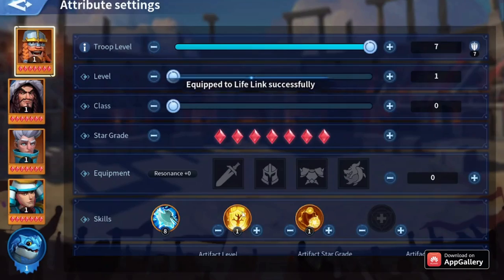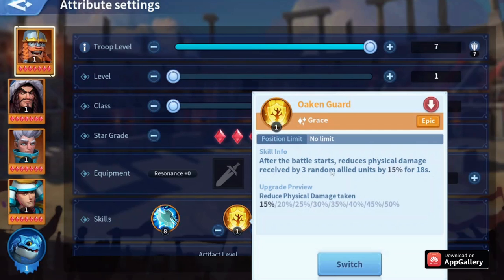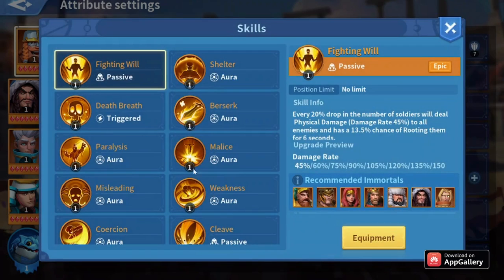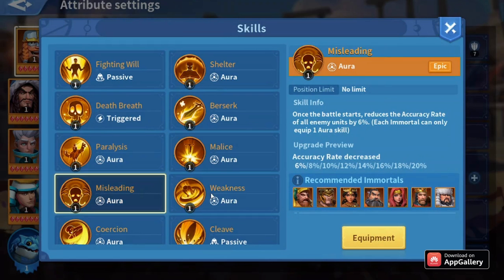I also had Lifelink on Harold plus an aura skill — the aura doesn't really matter as long as it's one of the main three auras for the build.